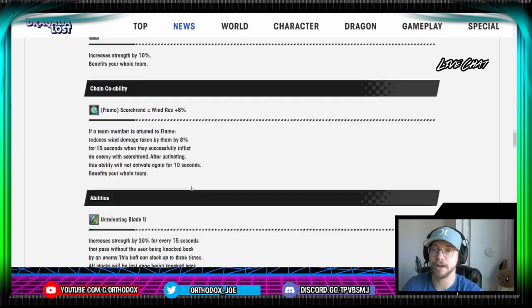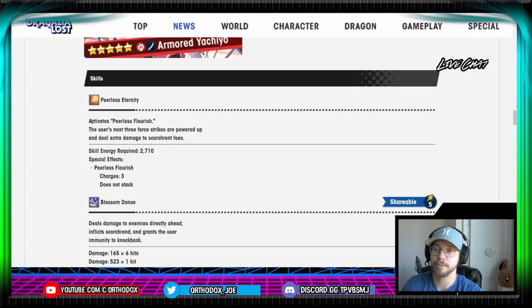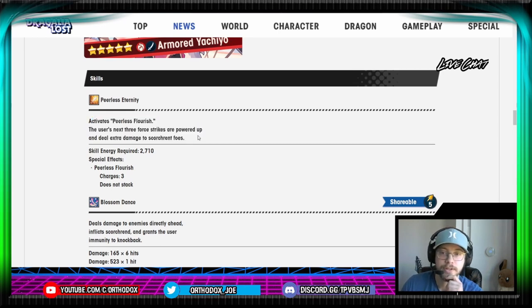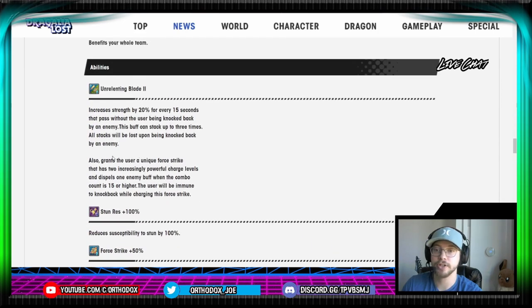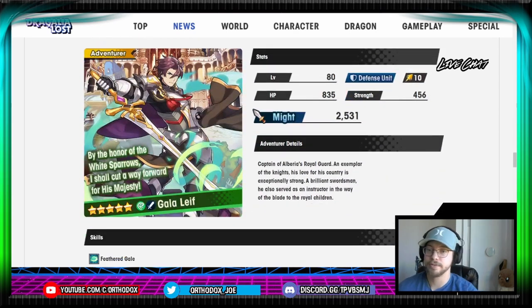I want to see what the modifiers actually look like on this skill one — I want to see how much the force strike is powered up. Three charges is pretty darn good. Also want to see what our SP generation looks like for this unique force strike. Unique force strikes always have unique damage modifiers and unique SP generation. That's going to determine what kind of shared skills are going to be good for her. We also have Galaleef on the banner, which kind of furthers that notion for powering up your Wind Team and your Flame Team for Yaldabaoth.